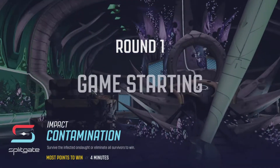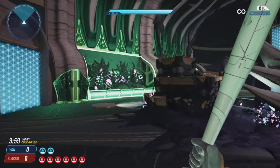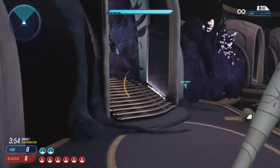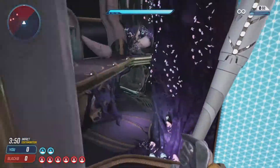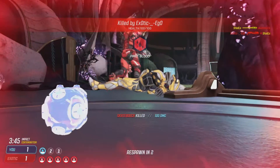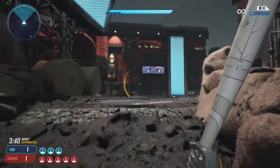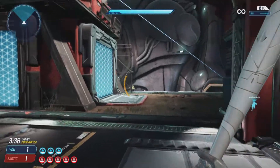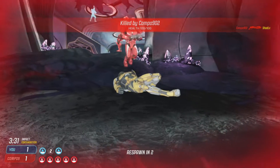It's Zombies vs Survivors. It is basically two teams. It starts off as six versus two — six survivors versus two zombies. I've started out as a zombie here. I have just access to the baseball bat, and I can use portals when I'm a zombie, but you can't when you're a survivor. And the point is to kill the survivors. The moment you kill a survivor, they respawn as a zombie, and slowly the zombie team will get bigger.